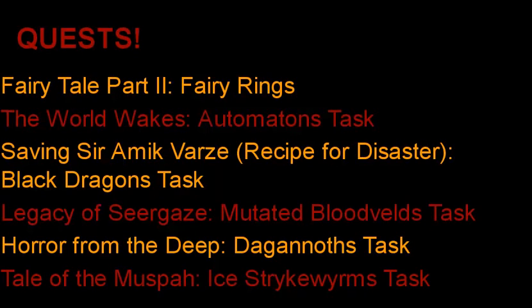The Legacy of Seergaze quest to kill Mutated Bloodvelds — if you don't do this quest, you should always skip Bloodvelds. Never do that task no matter what Slayer level you are. The Horror from the Deep quest unlocks the ability to get Dagannoth as a task, which is very useful for killing Dagannoth Kings for Slayer, which I'll talk about later. Also, the Tale of the Muspah quest unlocks the ability to gain Ice Strykewyrms for a task. You need a Fire Cape to kill these, but JAD isn't too difficult when you have high combat stats — and you'll have high combat stats if you have 93 Slayer anyway.